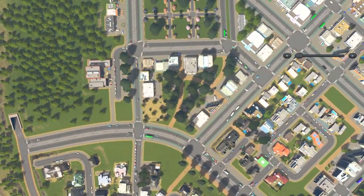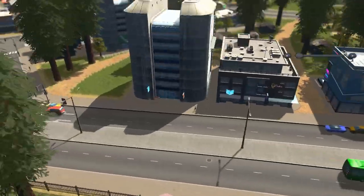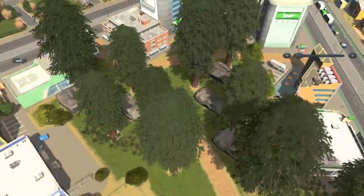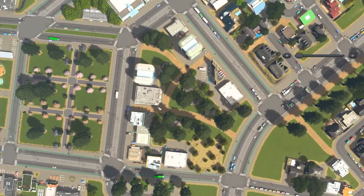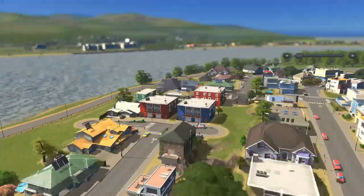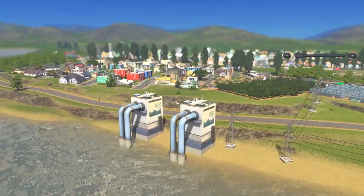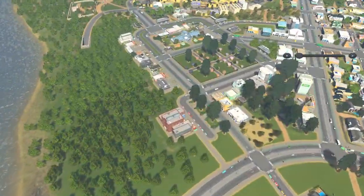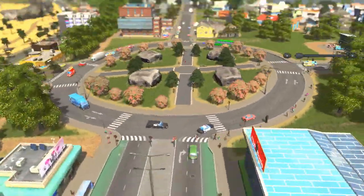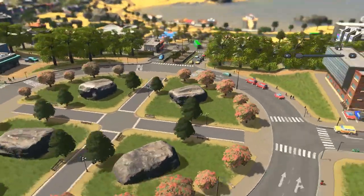We had a bit of an awkward shape to work with in the middle, so we zoned the outsides with commercial for a nice high street feel. In between where we didn't have any zoning squares, we created a little wooded park with a few stones, some nice trees, and paths to allow people to move between different streets. We rounded off this high street with a roundabout and put some nice paths and rocks through it — people are using it to get onto different sides of the roundabout, which is exactly what we wanted.